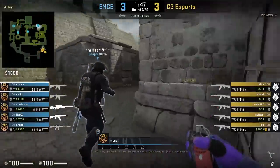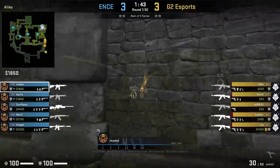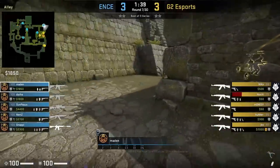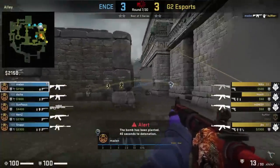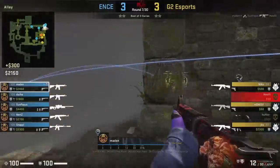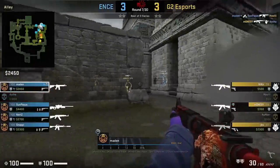We're going to watch Madden and see how he defends B when G2 rush him up banana. First he throws a standard molotov and flash, then gets over to long where he spots a couple players and throws a defensive smoke. He then focuses attention towards short and shuts down Hunter. This smoke prevents G2 from fully taking long control, helping ENCE retake B successfully.